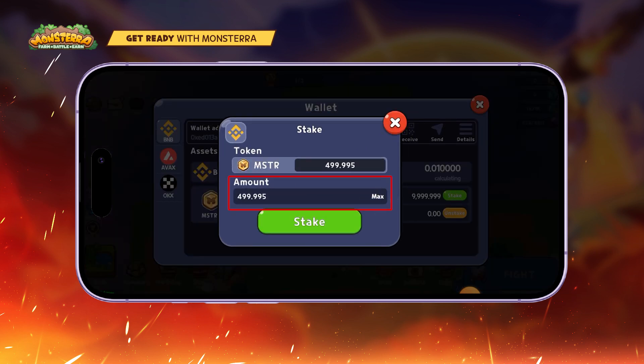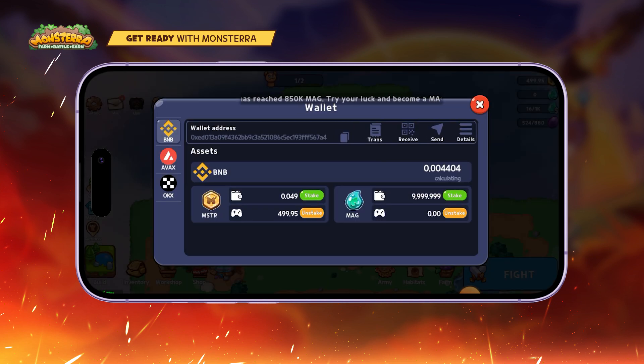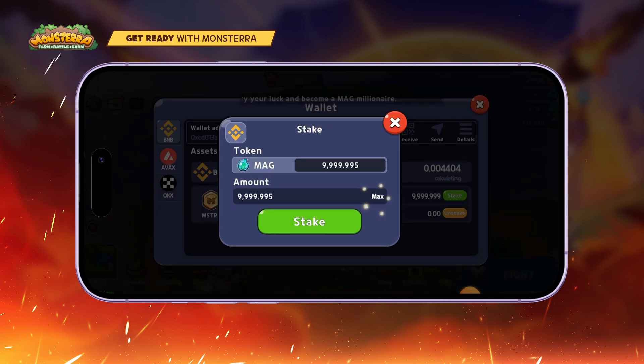Choose the amount of MSPR you want to deposit and click Stake again to complete the process. If you want to unstake, choose Unstake, select the amount, and click Unstake to proceed. The same actions are applied for MAG tokens.